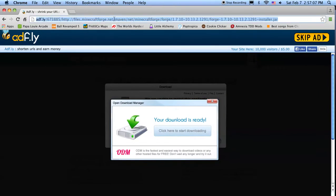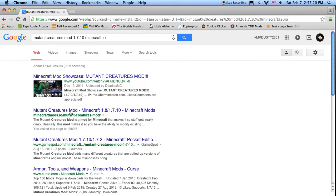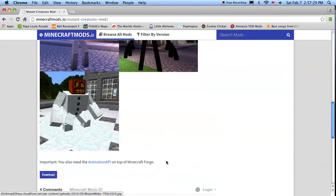Now pick a mod. I'm going to install the Mutant Creatures mod, because I love that mod. So look for the 1.7.10 version, and I actually prefer Minecraft I.O to download my mods from because it's pretty straightforward. I just like this website because it's got all the mods that I need, except for the next one that I'm getting, which is kind of stupid.